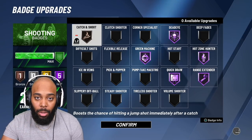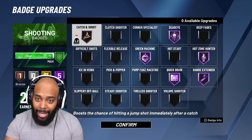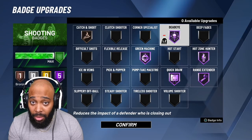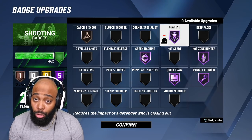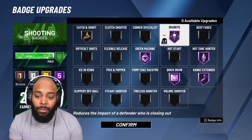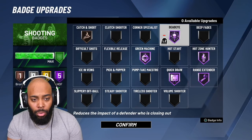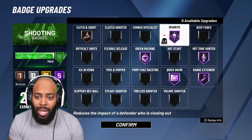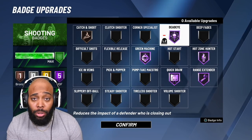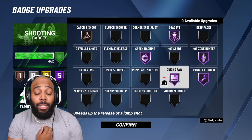As far as shooting badges, Catch and Shoot is really a placebo - it just boosts if I'm catching the ball at the hash. But all these other Hall of Fame badges make this build go absolutely crazy. And the funny thing is, if I took off all these badges and put them down to gold and removed Catch and Shoot, I could have two more gold badges. Either way, it's up to you.